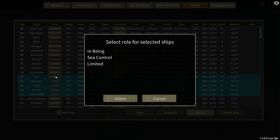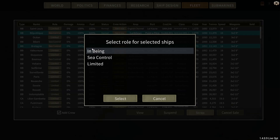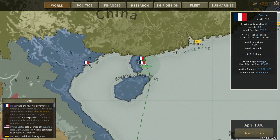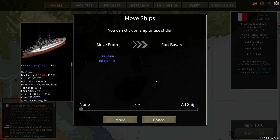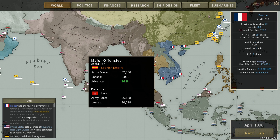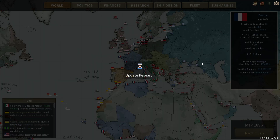Let's stick these two on Le Havre. Fort Bayard gives us some pretty decent guns. Oh, the Spanish are taking Laos! You glorious bastards - you're just giving me free territory. The Spanish want to give me their lands. I am so grateful for the Spanish donations.